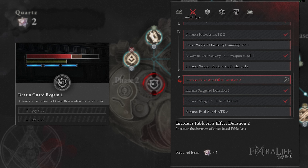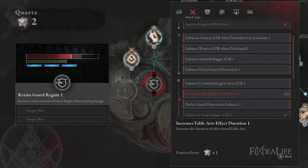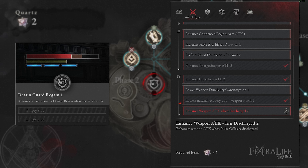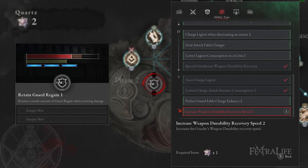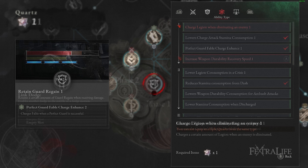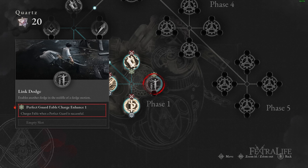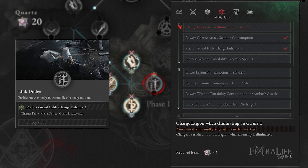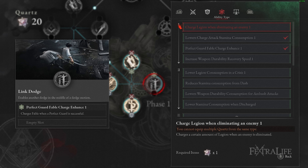For individual effects you want from Attack type: any of the synergy effects, Enhanced Charge Stagger Attack, and Enhanced Fable Arts Attack. From Survival type: any of the synergy effects, Lower Damage While Dodging, and Perfect Guard Guard Regain Recovery. For Ability type: any of the synergy effects, Lower Charge Attack Stamina Consumption, Perfect Guard Fable Charge Enhance, Reduce Stamina Consumption from Dash, Charge Fable When Reviving, Auto Charge Legion, and Special Grindstone Weapon Durability Recovery. For Item type: any of the synergy effects and Charge Fable Upon Full Cell Use.